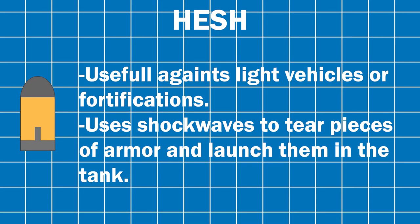The high-explosive squash head shell, HESH. Useful against light vehicles or fortifications, it uses shockwaves to tear pieces of armor and launch them into the tank like spalling.